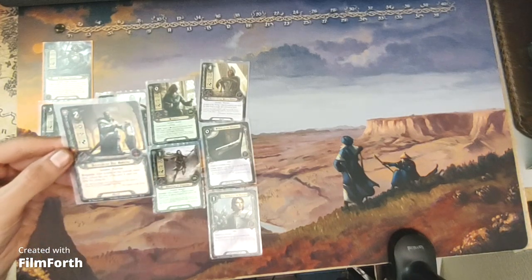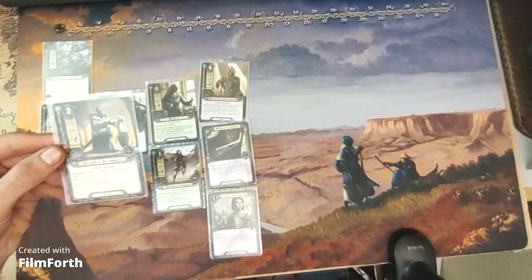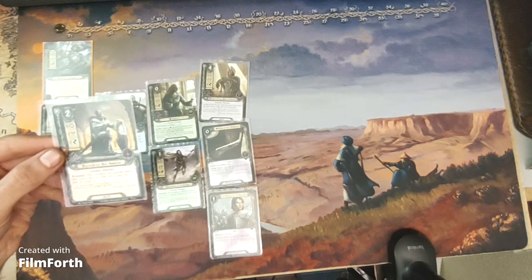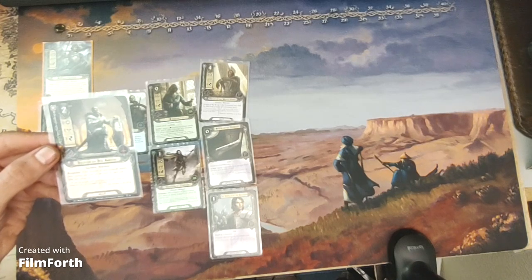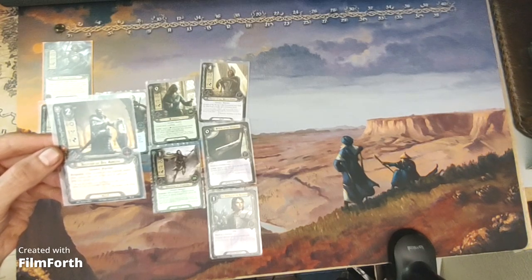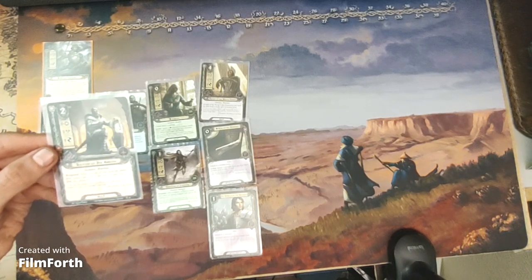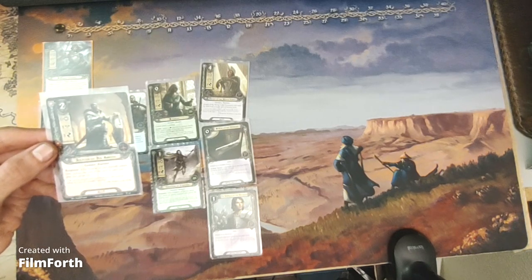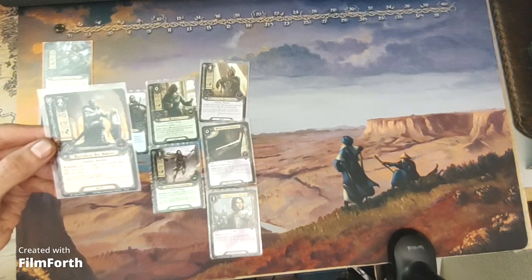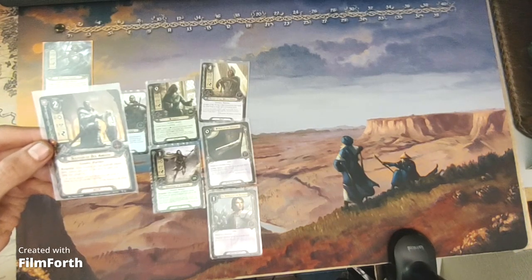And the Soldier of Dol Amroth is a two-cost tactics ally with zero willpower, one attack, one defense, and two hit points. Gondor Warrior. Response: after Soldier of Dol Amroth enters play, reduce the cost of the next tactics card you play this phase by one.